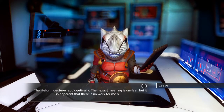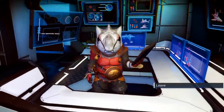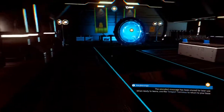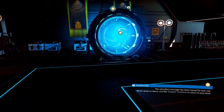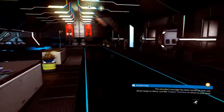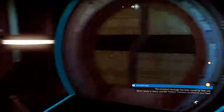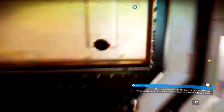The life form gestures to leave — use a teleport terminus to return to your base. Alright. Before that let me double check a couple other spots on the station and see if I can't just collect some things.